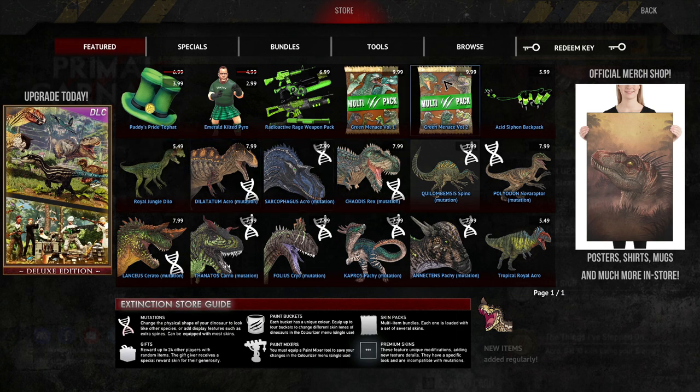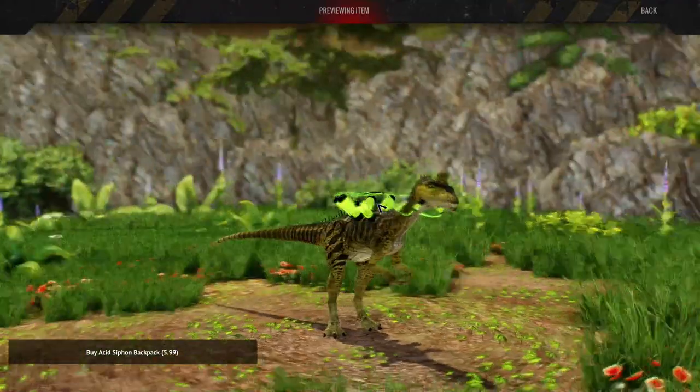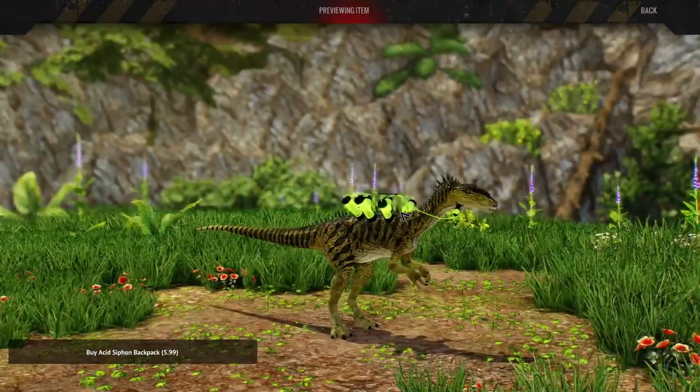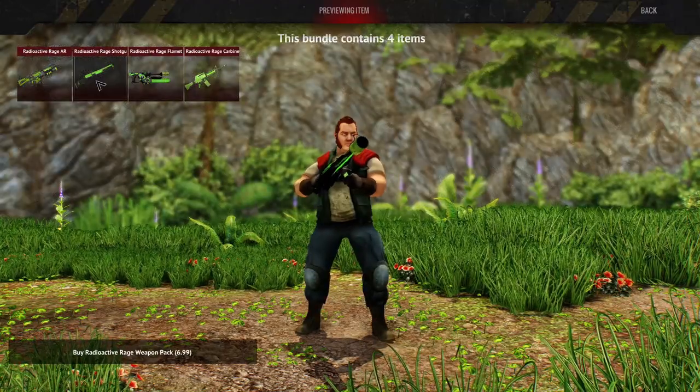Yeah, we've got some interesting stuff in the store. A lot of green stuff, because it is, as I said, St. Patrick's week. Standout things for me? Well, this, which looks awesome. I wonder if they'll make one for the Dylo as well. Probably. And these, which I actually did get because they look awesome.